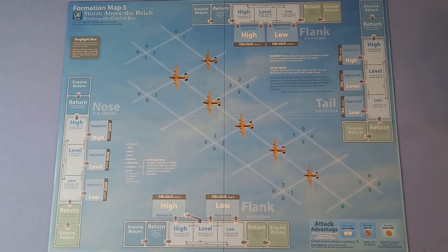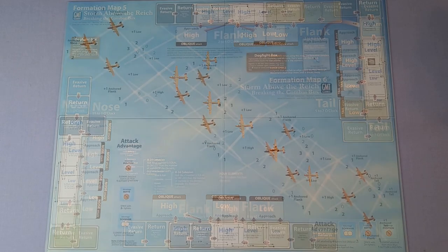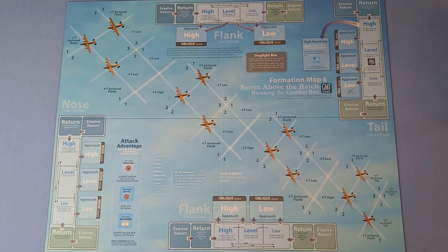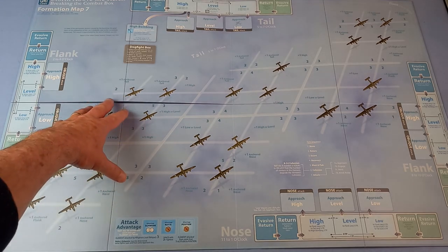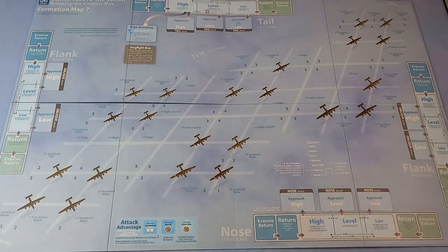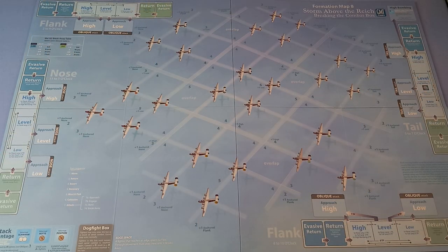Next are the mounted maps. Here's the smaller one - this is formation map five, but they're double-sided. Here's the other side: formation map six. And here's the larger map - sorry, it's not laying quite as flat as I would like, but a few heavy books on that overnight will sort that out. This is formation map seven, so much more going on there. And here's the other side: formation map eight.